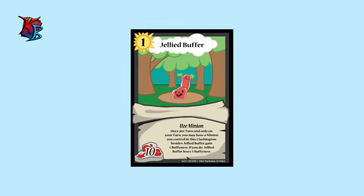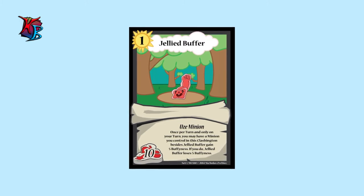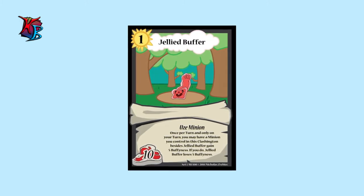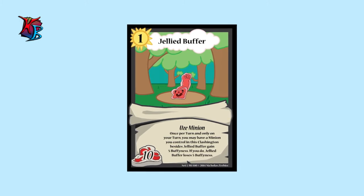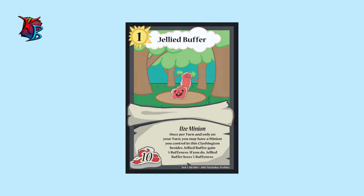At number three, we have Jellied Buffer. A tiny level 1 ooze minion with 10 buffiness, Jellied Buffer's ability allows him to spread the buffiness love across the Clashington. Although it becomes unconscious from its effect after two uses, it provides room for more power by opening up a minion slot afterwards.